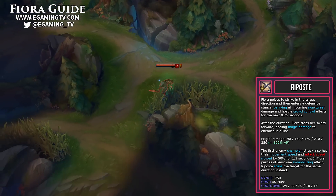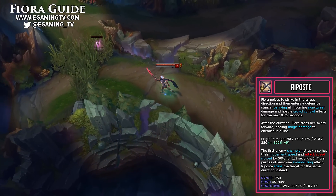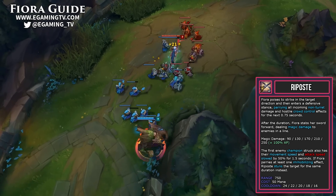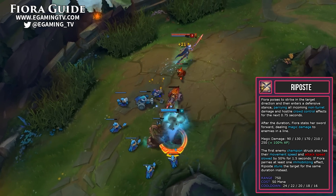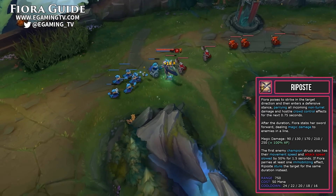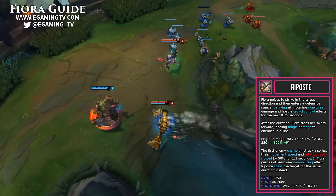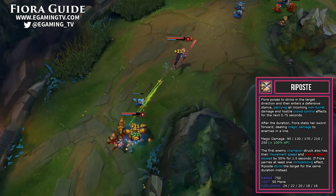Next is another really important ability: Riposte, her W. A lot of champions could really punish Fiora if she couldn't use her W effectively. When activated, you parry all incoming non-turret damage and hostile crowd control effects for the next 0.75 seconds. Jax and Irelia are common top laners — both have stuns — and if Fiora is able to block those and stun them in return, she has a great chance of winning. With Jax, it's relatively easy to know when he's going to crowd control since his ability makes a sound. Irelia can stun more quickly — she may try to bait your Riposte right after she jumps on you, wait it out, then stun you afterward. This is a very skill-based move and can be game-breaking if properly used.